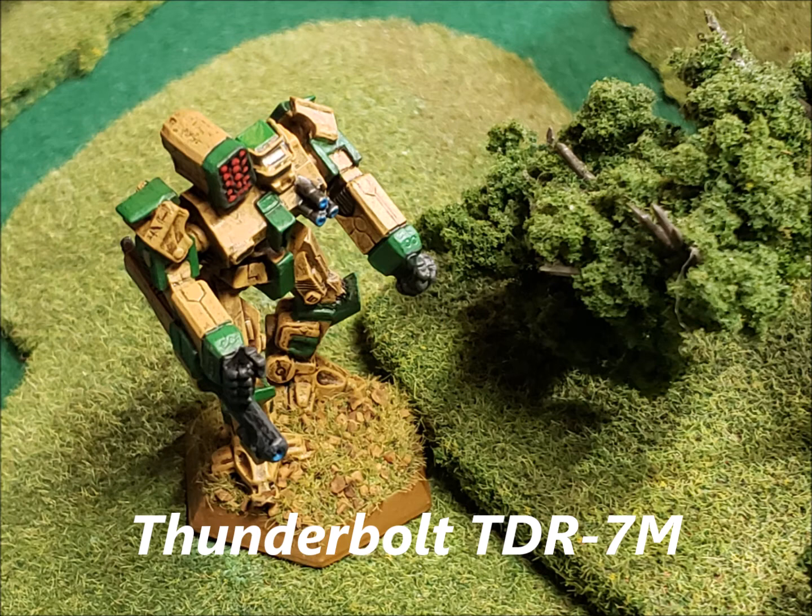Then there's the 9M, an Earthwerks version also from 3067. It uses endo steel, has 12.5 tons of armor, a light Gauss rifle in the right arm, an LRM-15, three ER medium lasers — which at five heat each can run you a little warm — one ton of Gauss ammo, CASE in the torso, and they reportedly moved the cockpit to the other side. An interesting configuration if you like Gauss rifles.